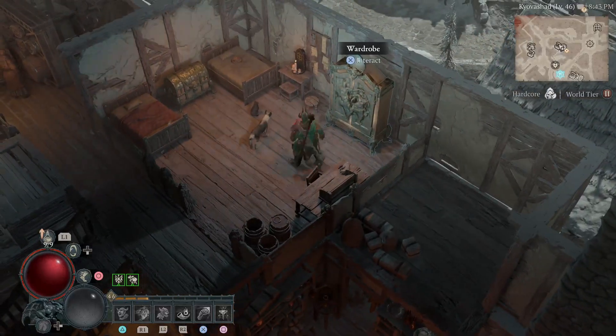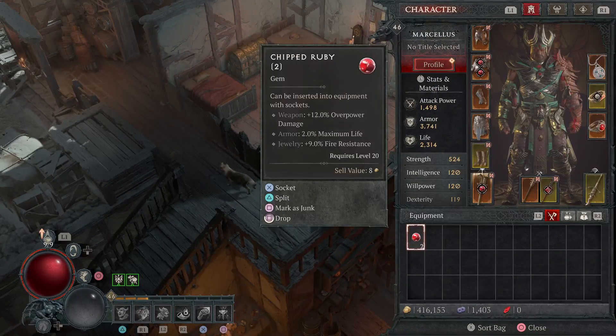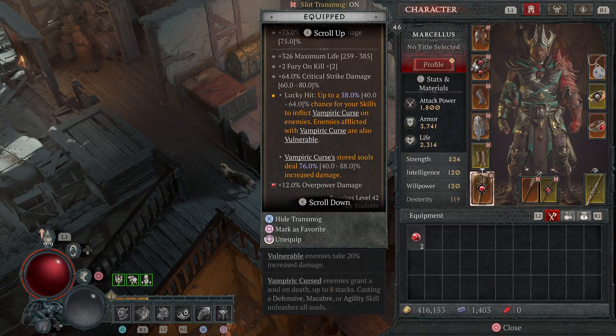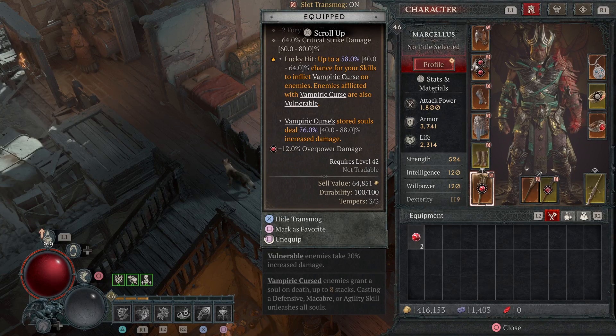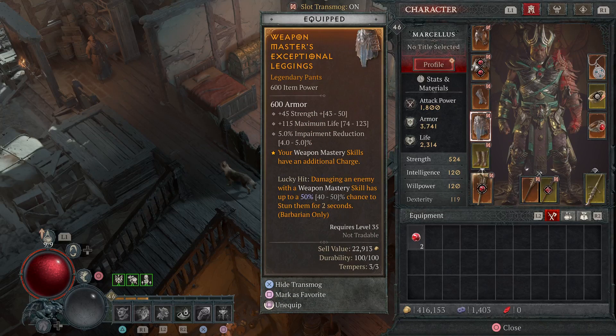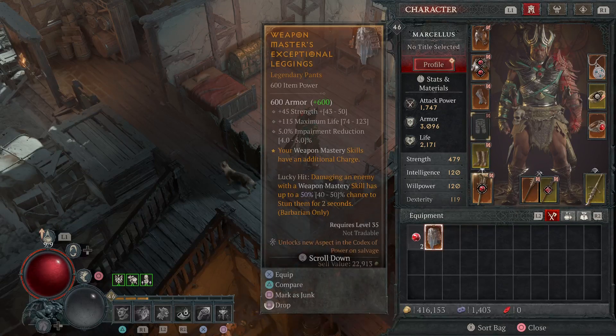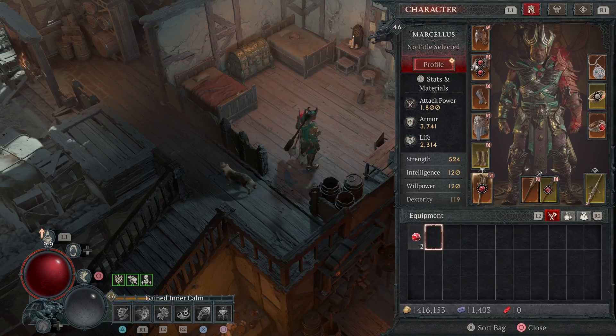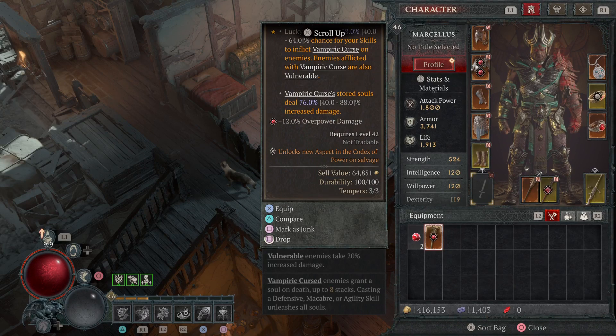It's fine, I'm sure it just takes some getting used to. Now I've got to keep track of when I find an item whether it's an upgrade. When I salvage — if I unequip it, does it tell me down here? Yeah, it says 'unlocks new aspects in the codex of power on salvage.' So I assume that means I don't have that yet. And if I unequip this one, it also says 'unlocks new aspects in the codex of power' — so apparently I don't have the aspect of accursed touch yet either.